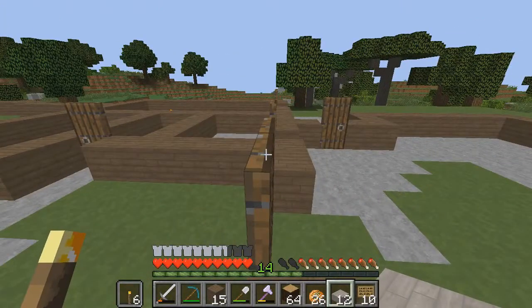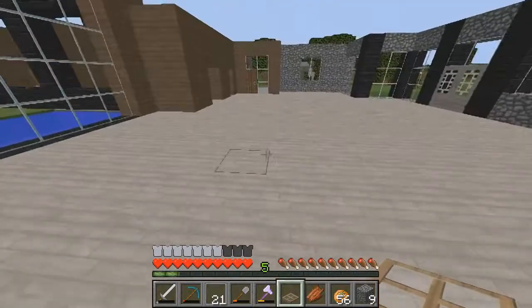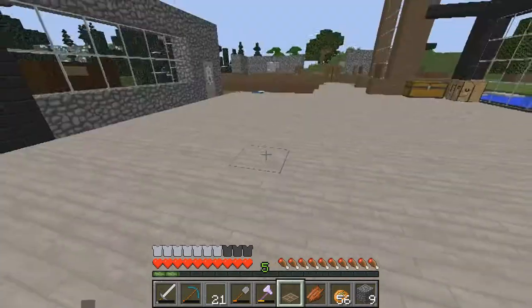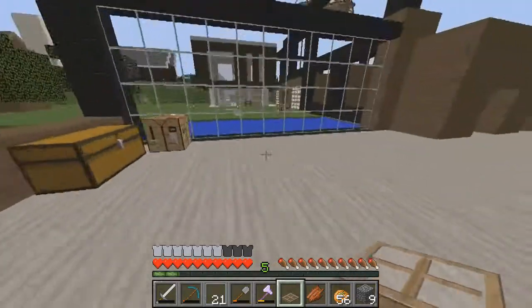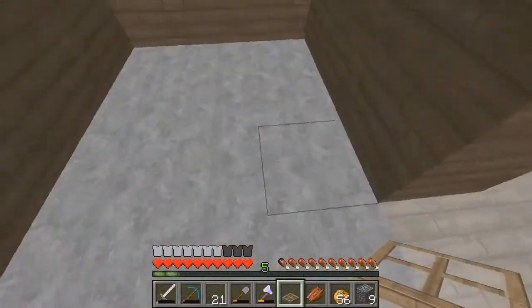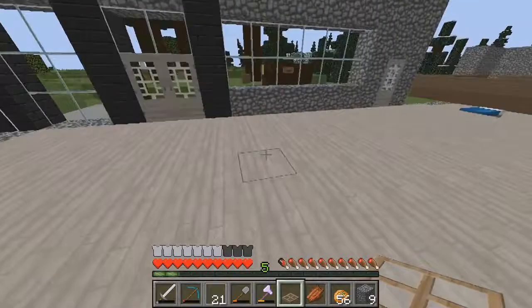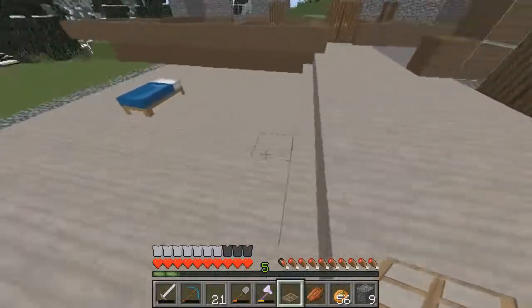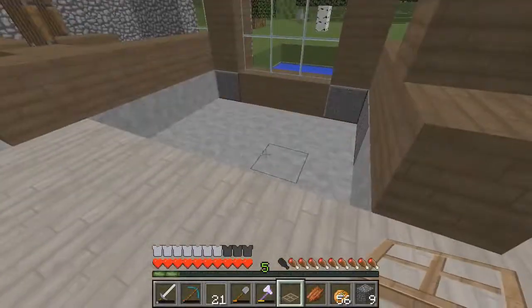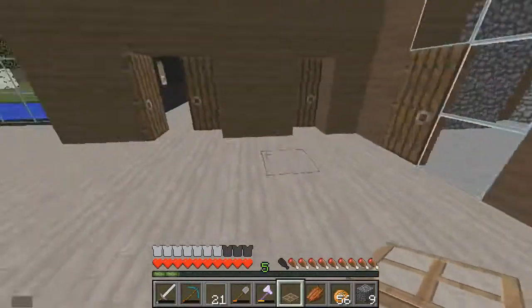Progress update — I put the floors in. I know I just asked for your opinion not two seconds ago, but I decided to go birch in the main part of the house. I think it just looks really good. In the bathrooms and places where there's normally tile, we'll do quartz and maybe some accent pieces here and there. For the most part the floor is birch — I really like the way it looks, it's got a nice bleached wood look to it.